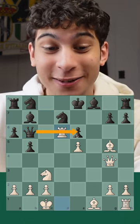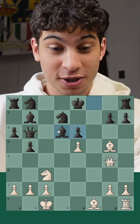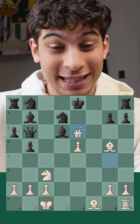Rook d6, preventing the defense here, and now with bishop takes d6, queen takes e6. We're down two sacrifices now.